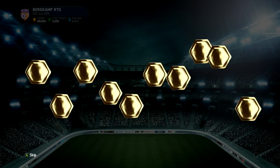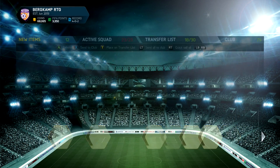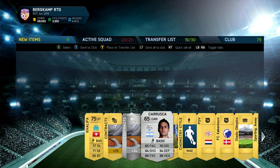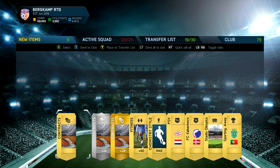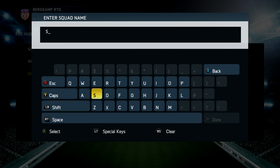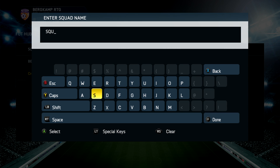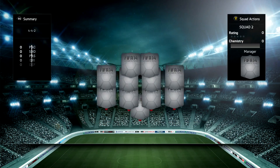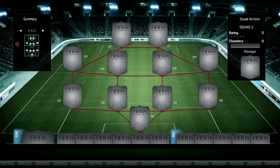We open our second pack and get Huth - not really going to keep him, so we stick him in the transfer pile just in case we need to sell him for match bonuses. We've fully built the first squad and will be playing with it for the foreseeable future until we've built the second one, but we can begin adding players to it from now.